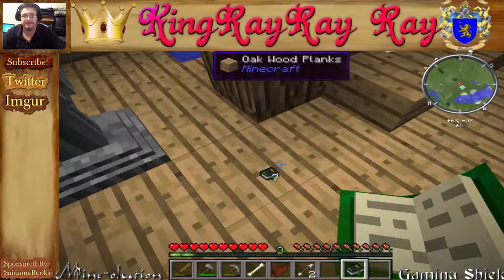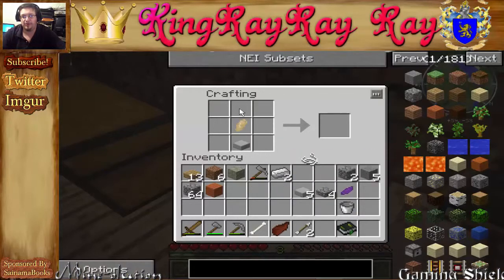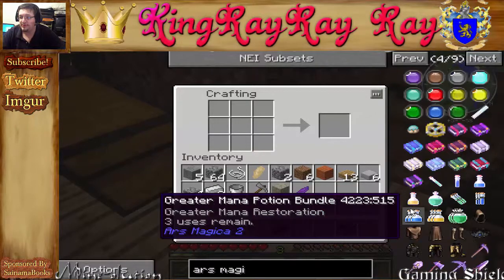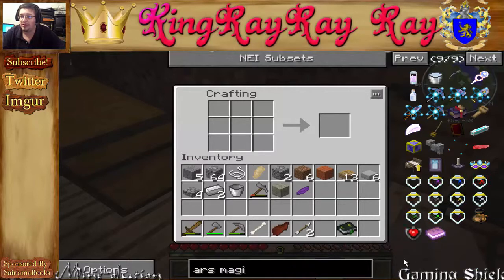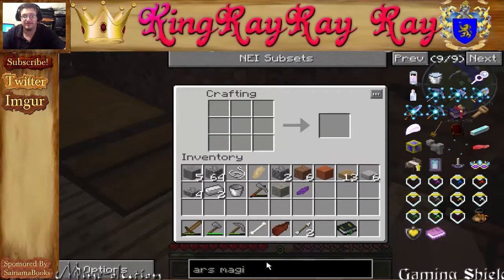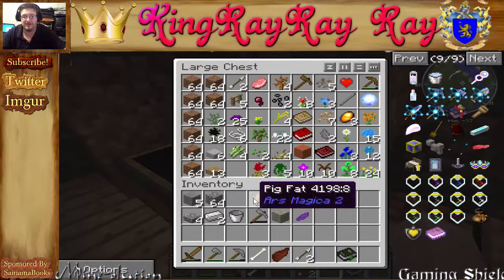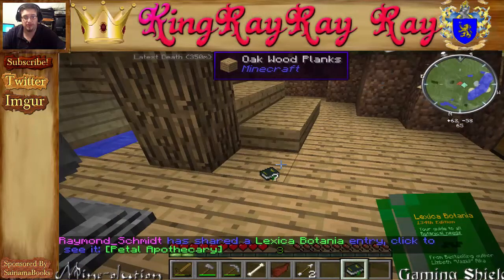So we throw the water in there — oh that looks very nice, now we've got ourselves an apothecary. There was something I wanted to make earlier that I threw in — I think I'm doing it right, no I'm not doing it right. It's in the Ars Magica mod, unless I have to research it. I think it's called a candle — a warding candle. Oh okay, I'm sorry guys, I was thinking it was a stone slab for some reason. It's not a stone slab, it's something I don't have, so we'll have to wait for that.